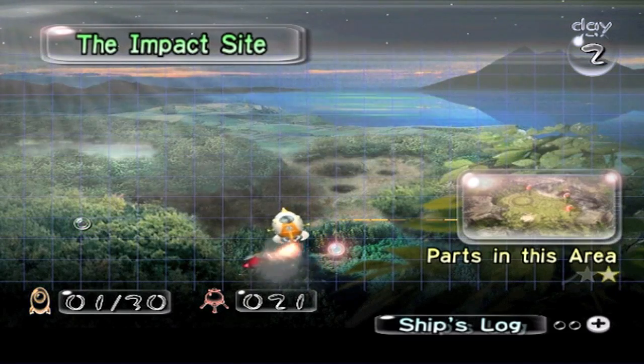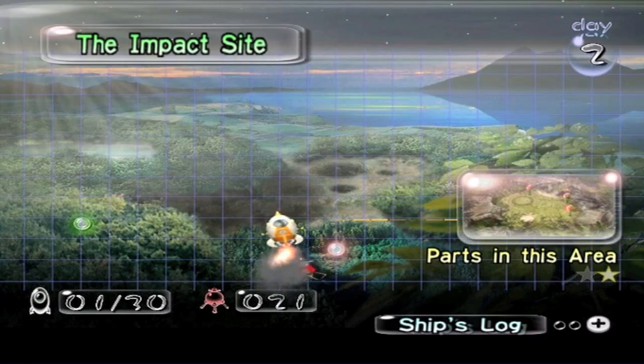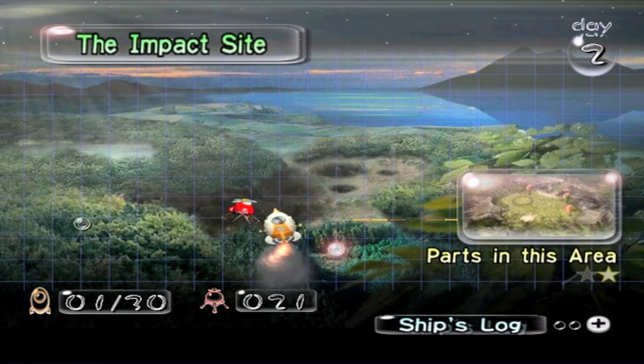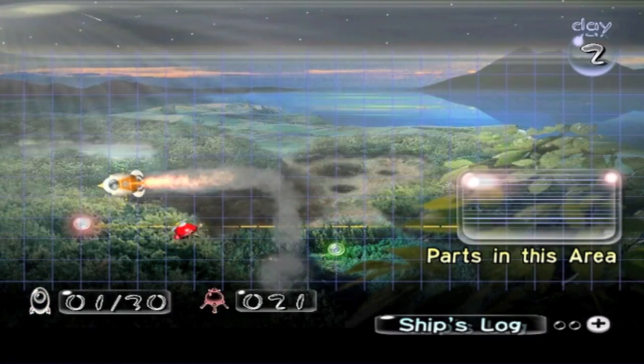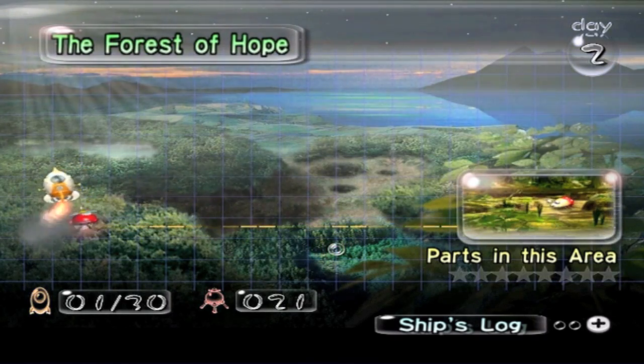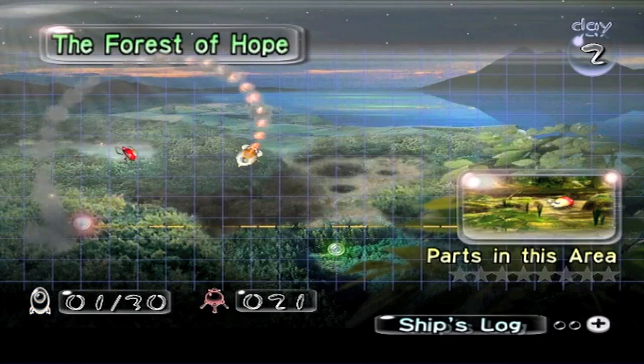Hello everybody, it's RedPandaGamer here for episode 2 of Let's Play Pikmin. In the last episode, we started the game off and we crash-landed on this strange planet where we met the Red Pikmin and found our engine to get our ship going again. In this episode, we're going to head over to the Forest of Hope, where there are many, many parts and many enemies. So let's head on down to get this shindig a-rollin'. The Forest of Hope.